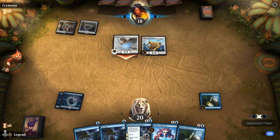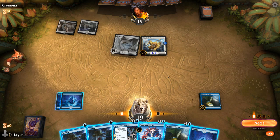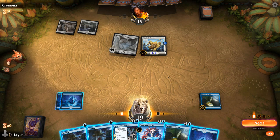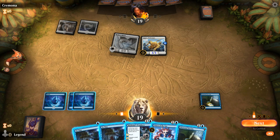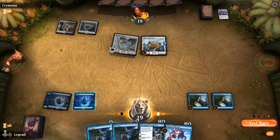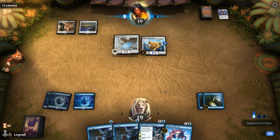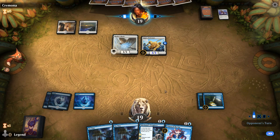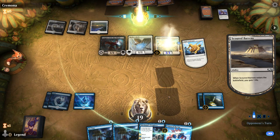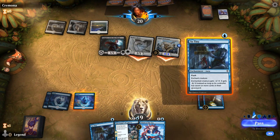We seem to be on the mill-the-opponent plan given we don't have Thassa's Oracle yet, and So Tiny gets much better when milling the opponent. I could put one So Tiny on the hawk and one on the Pridemate, or just one on the Pridemate — although the Pridemate will eventually outgrow the minus 6/minus 0. I'll So Tiny the Pridemate anyway; maybe putting two So Tinies on one Pridemate still saves us more damage.